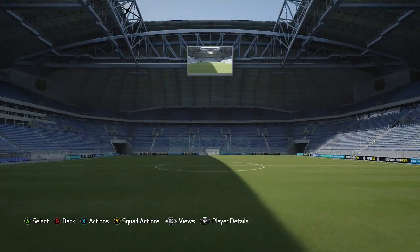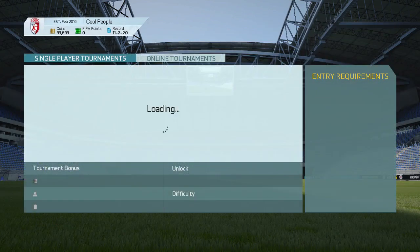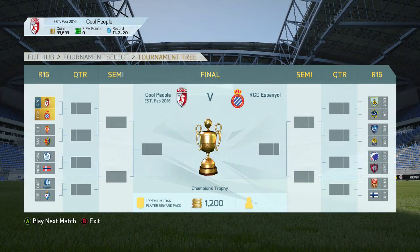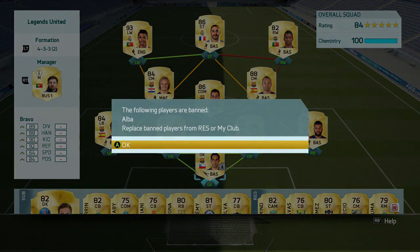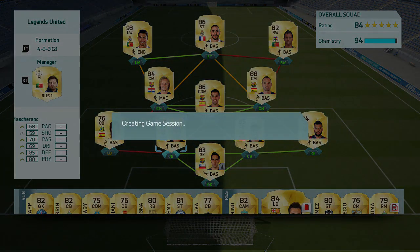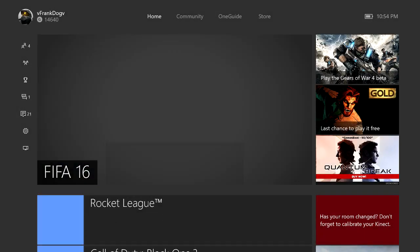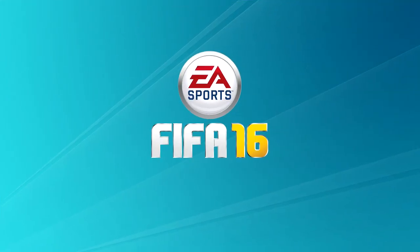What you gotta do is go online or something, just go to the Super Mario Tournament, run one championship game. I'm gonna need to play a match. You gotta switch around with this guy, then just create a name. Click the home button, click quit. Once you do that, you gotta click back on FIFA, and then you go back on Ultimate Team.